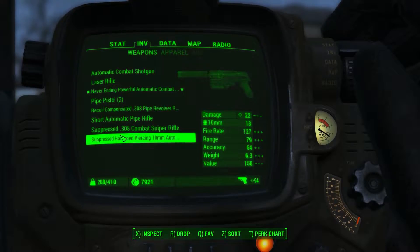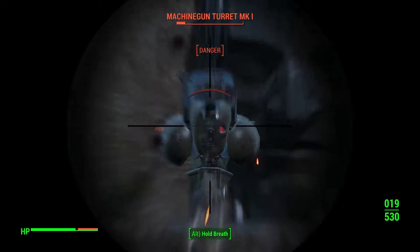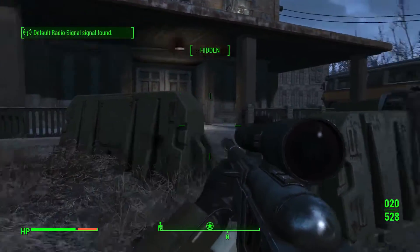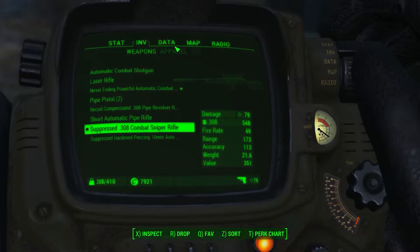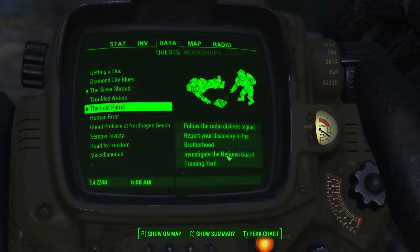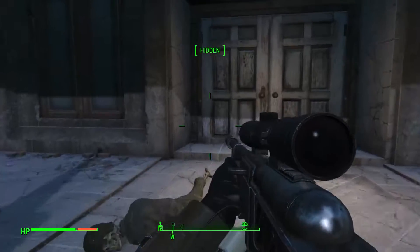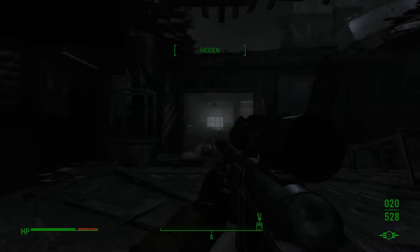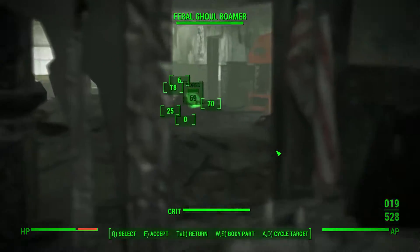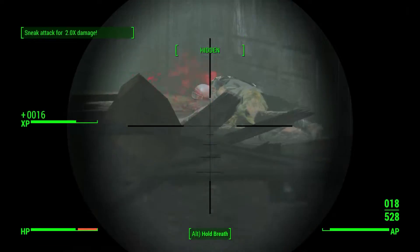I've seen this building before when passing by County Crossing. The turrets are automatically set to aim at you. The quest seems to have updated, though for some reason it's not showing a waypoint icon on this building. I haven't actually been inside before.